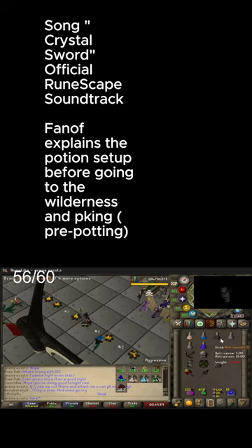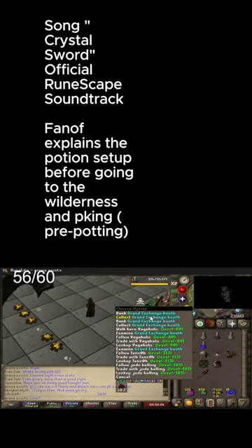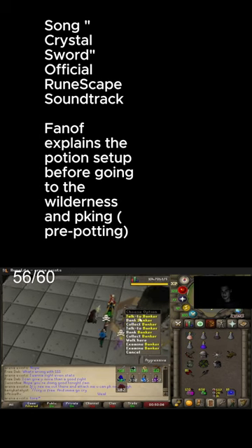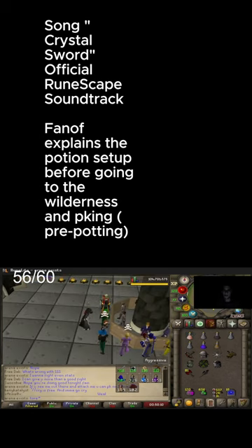We drink an Anti-Venom, a Mana Fight, and extend an Anti-Fire, and then we go in for a Stanimum — which we forgot guys. So those are all the potions I bring in all of the game.